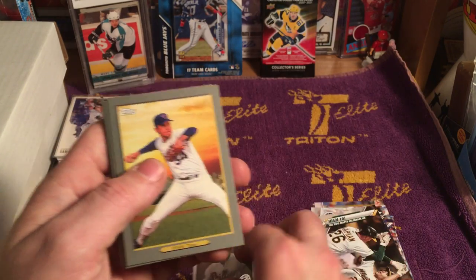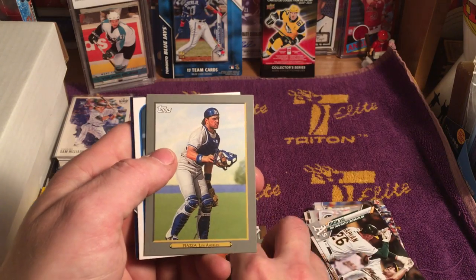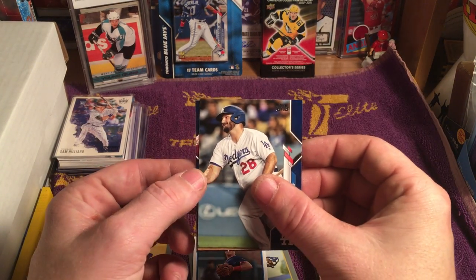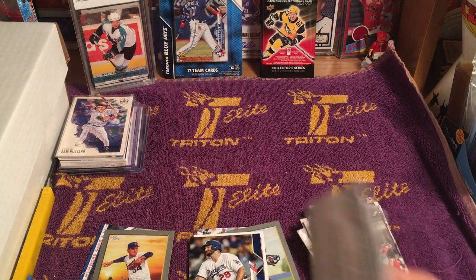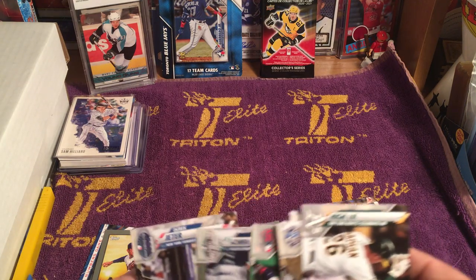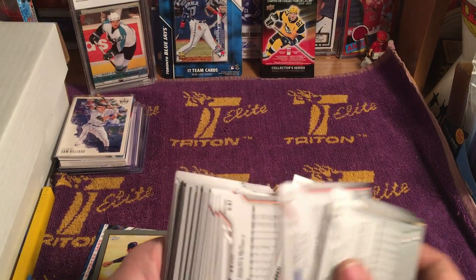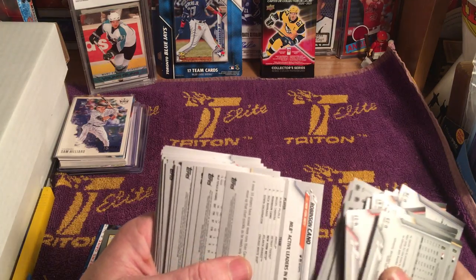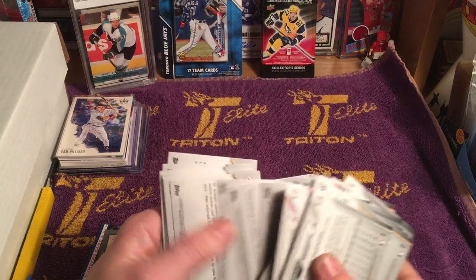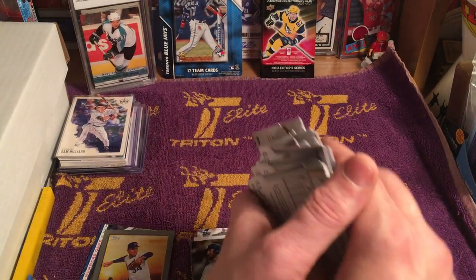Bryce Harper. Oh, Nolan Ryan — another PC card. Trevor Bauer, Willie Stargell, Mike Piazza, Bobby Dalbec, Tyler White and another Kurt Casali. I thought I seen a Mike Trout on the back of one of those — nope, that might have been wishful thinking on my part.